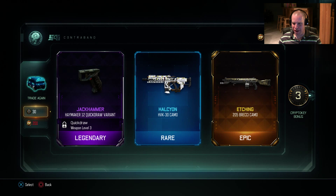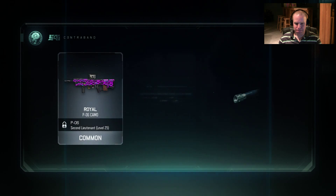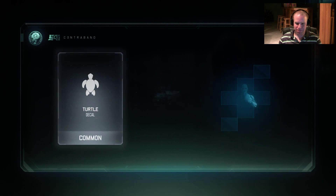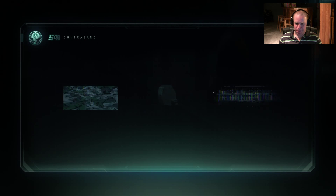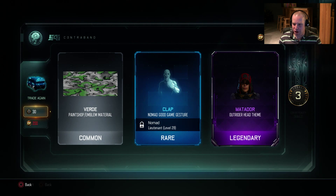A couple other camos, one epic. That VMP camo is actually pretty good looking — nice brown, a little bit. Keep getting free crypto keys. I mean this just keeps going, that's all right.